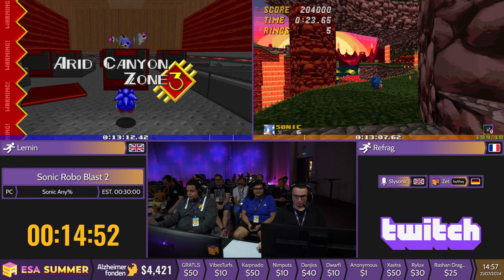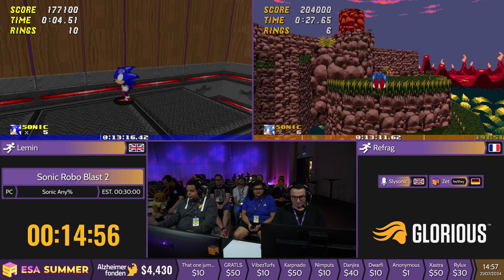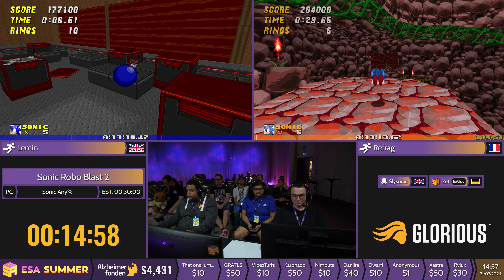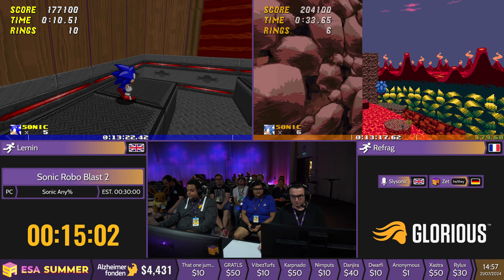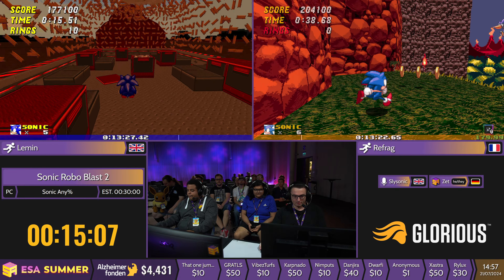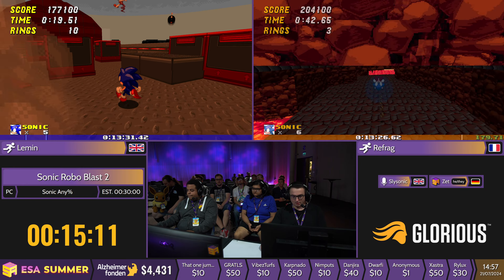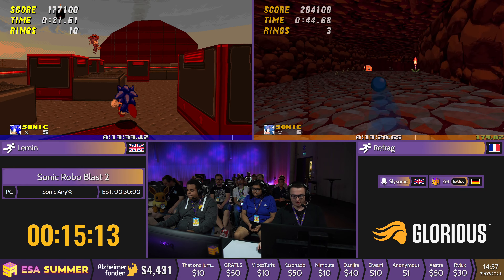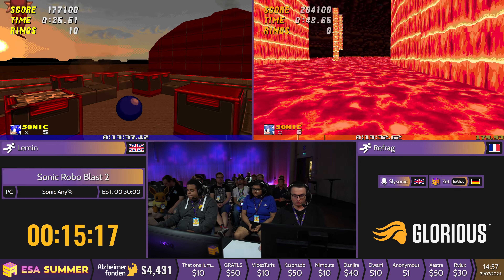In Arid Canyon 3 we have a boss fight against Fang. He has a bunch of different locations he jumps to and it's all RNG where he decides to land. You want him to land on the lower levels whenever possible, so you just cruise through and hope you get good RNG. And on to Red Volcano, which is just one act but it's still a very tough act.